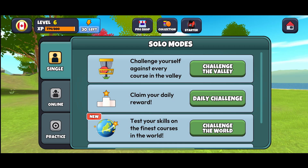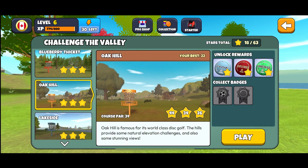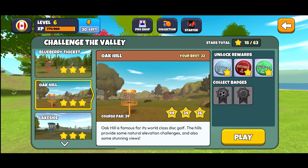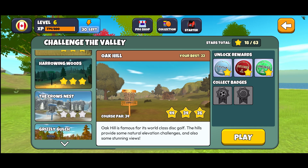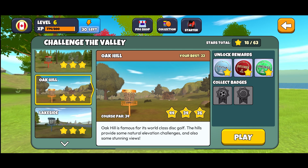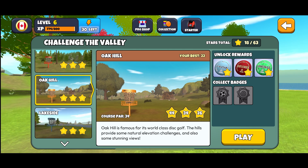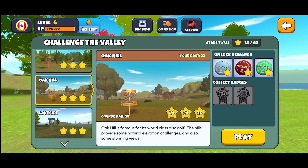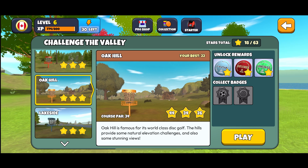We'll choose Challenge the Valley and we're going to choose Oak Hill — it's already selected there. You'll notice that I already have my three stars, but when I was recording about a week ago I didn't realize I didn't have the best screen settings, so we're working through them again. As we record this video again we'll make sure that we get what we need to qualify for those three stars. So let's hit play.